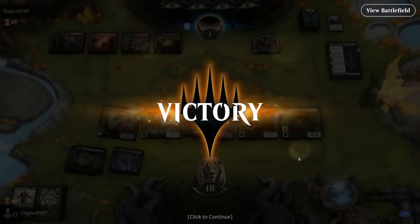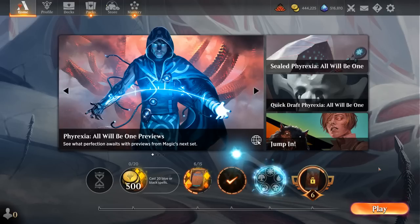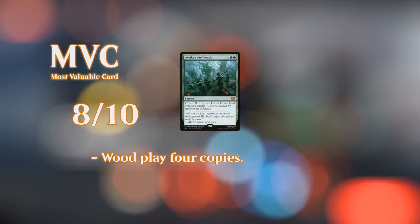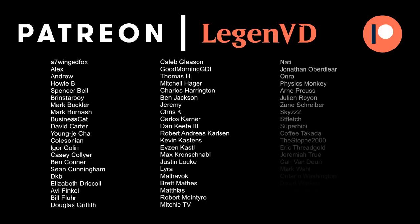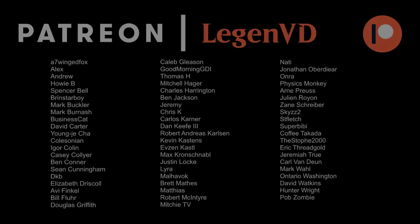Awaken the Woods into Nyssa is of course the big power play that this mono-green deck is capable of. Outside of that sequence the deck is pretty one-dimensional, so maybe not the most competitive deck out there, but if you want to see big numbers and smash face with the new Nyssa, this may be the deck for you. That'll do it for today's gameplay — thanks for watching, hope you enjoyed, and as always, have a nice day. I also want to thank all my patrons for being part of the channel, and you can become a patron yourself today and decide the topic of future videos over at patreon.com/legendvd.